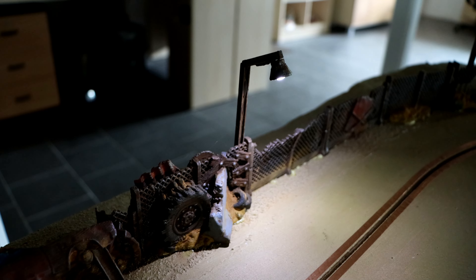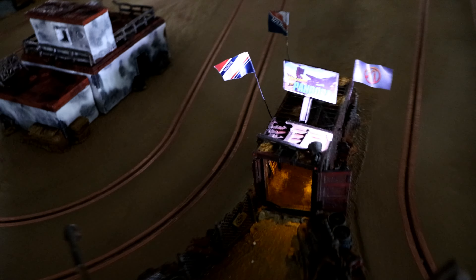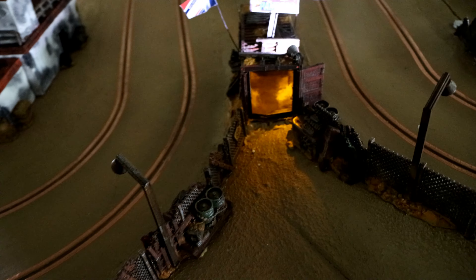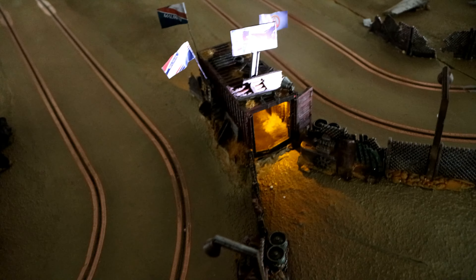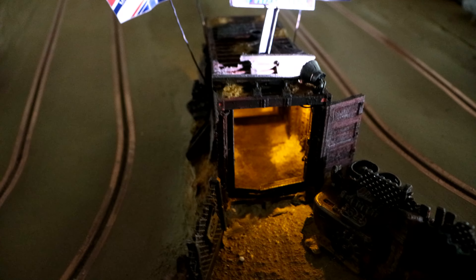The track has been constructed in four modules so it can be easily assembled and disassembled. Both lanes are rounded and I have applied cover tape all around them so the cars can get power. Each lane is around 10 meters in length and to provide additional clean power I have made sure that all modules have their own power connectivity below the track.